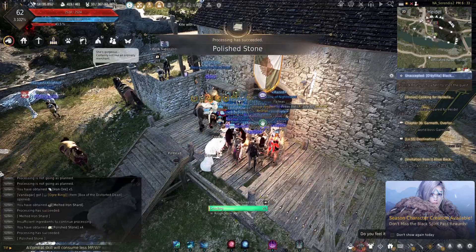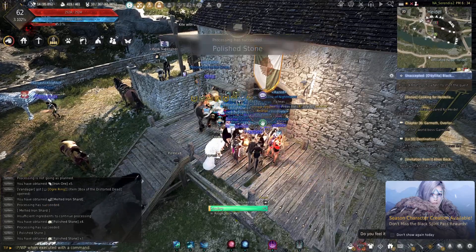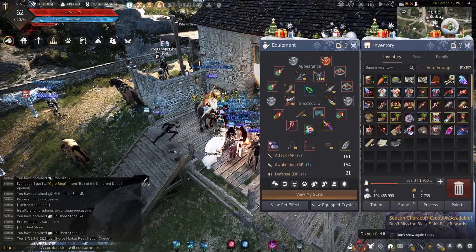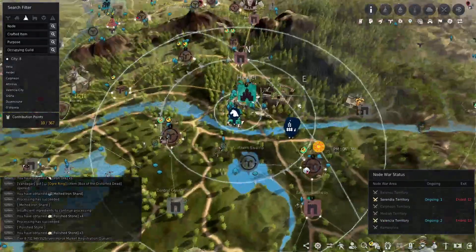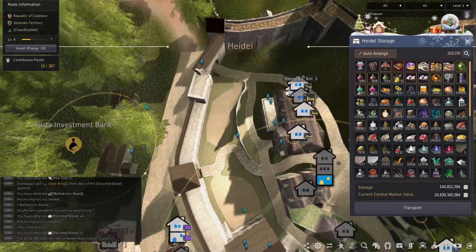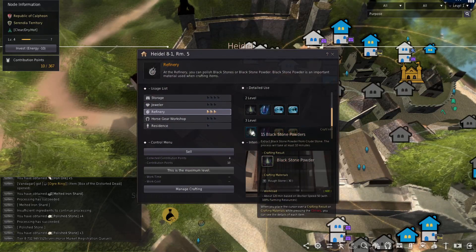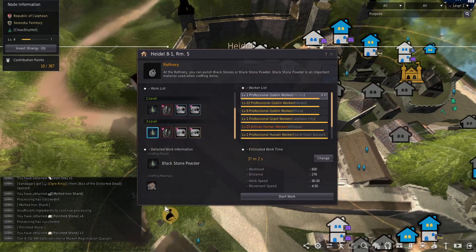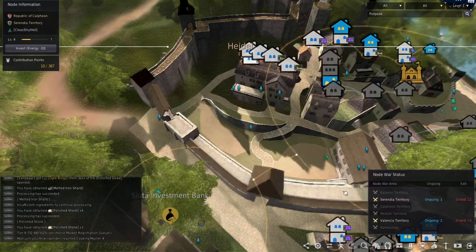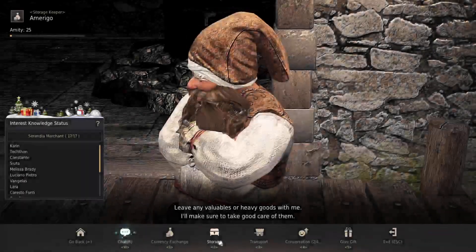For blackstone powder you'll need a mineral workshop for your workers to grind it down. However, having workers make the blackstone powder is very inefficient and I don't recommend it. It takes 30 rough stone to make 15 blackstone powder - they'll eat through your rough stone and you'll be gathering all the time like crazy just to keep up with it.